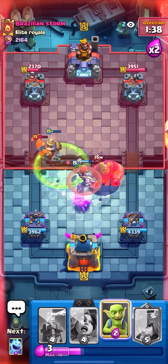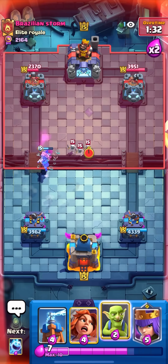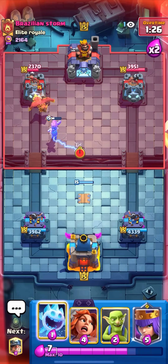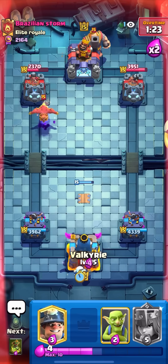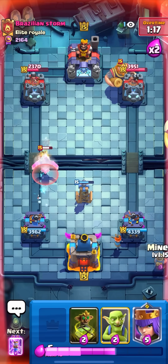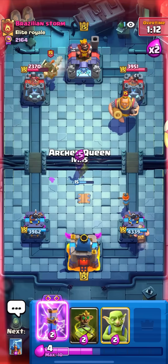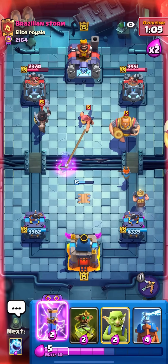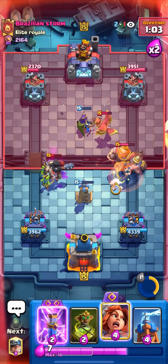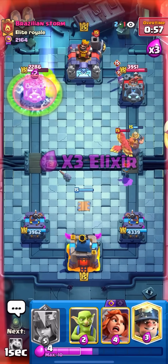Curse, zap — take out that fisherman, take out that RG! Look at the RG going in the opposite lane — evo valk is so funny sometimes. I'll cycle another tesla in the middle. This guy's only gotten one lightning on my left and one log on my right side tower — he's actually getting dominated. Valk on the right as well, keep up the cards in the back. High queen again — I'll let that pull, then pop the ability to kill the fisherman so he can't pull the valk or miner.